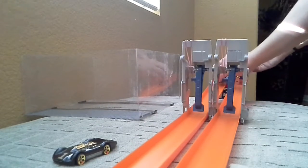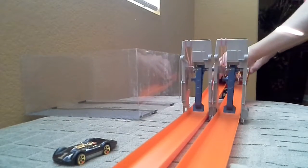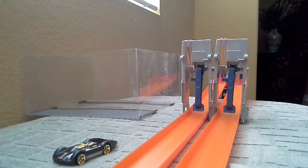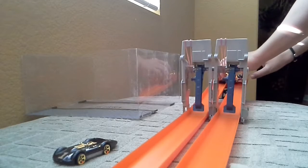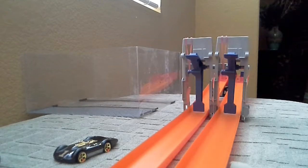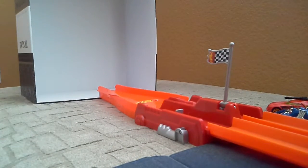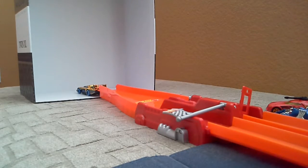We're back. Today we're racing these guys — this golden guy and this twin-racer type guy. Okay, here we go. 3, 2... oh, I almost forgot to set the finish line — that would have been bad. Alright, 3, 2, race. Let's switch the angles. Here we go again. 3, 2, 1. Looks like the golden guy won.